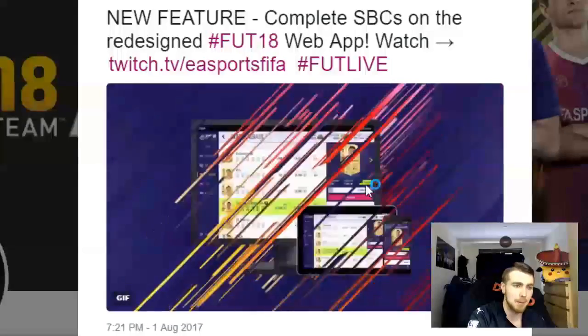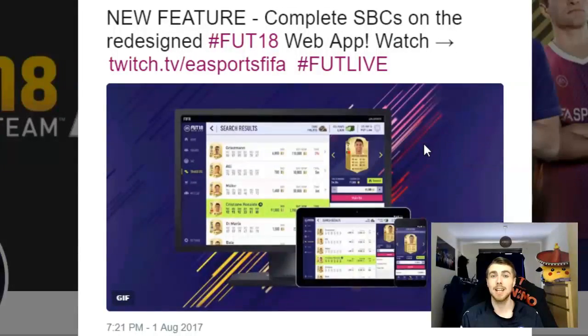You've got a redesigned web app and companion app. The web app is something that has not changed in years — it's so outdated and looks terrible. The companion app is a little more up to date. But look at the new web app — it looks a lot more like the actual game. And you can now complete SBCs on the web app as well, which is amazing. I'm really pleased — some people won't care, but it's just the little things: if you don't want to turn on your console, or you're on your laptop, the web app just wasn't a good experience right now. Hopefully this redesigned web app is going to be a lot better. The first comment response — not going to show it because of profanity — but 'about time' is pretty much what it says.